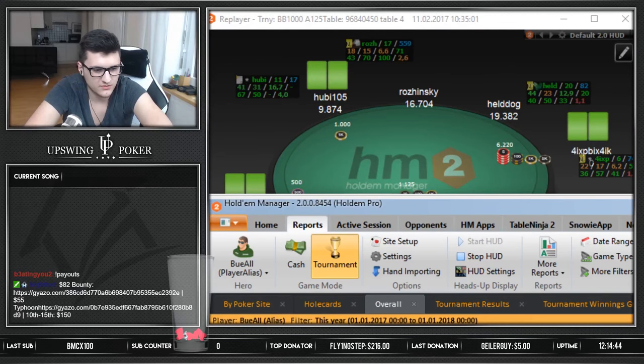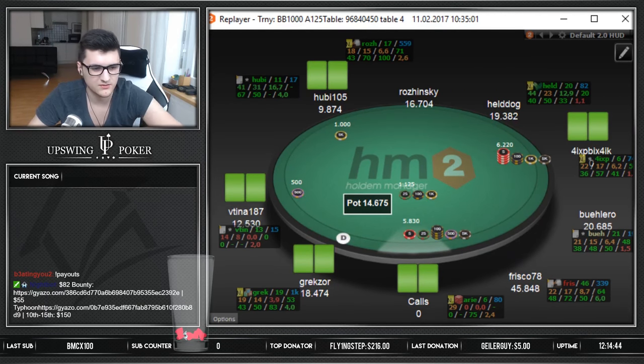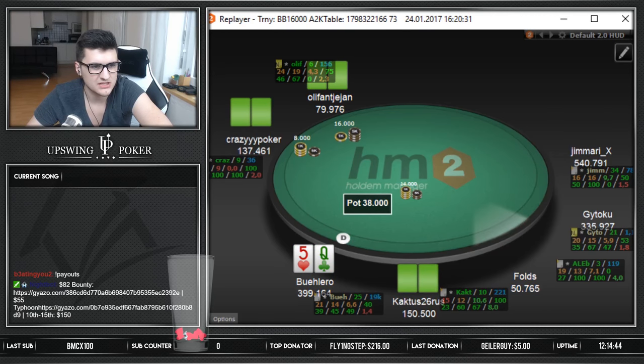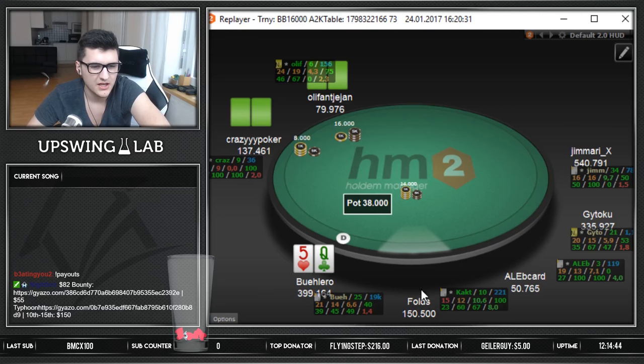Alright, let's work through one more hand for this video. I don't want to make it too long, but I definitely want to give you guys good input. Queen-five offsuit on the button, 9 big blinds effective. I guess I open-jam here and don't expect a regular in the big blind to call correctly, playing 79 big blinds. This would be pretty interesting — usually obviously not a jam, but let's plug it in and see.